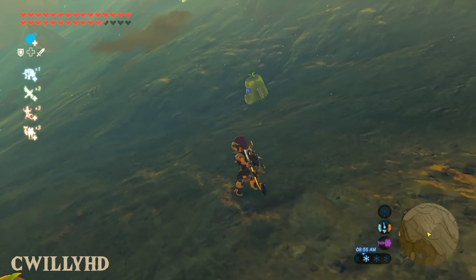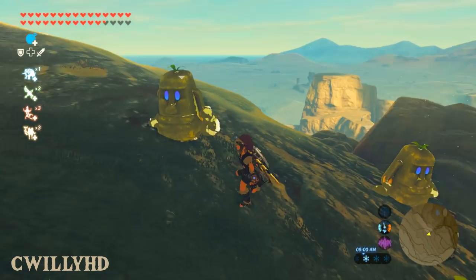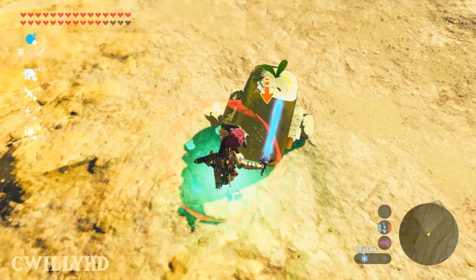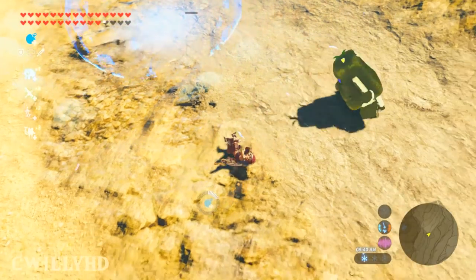Moving on to Mo-Eyes from Super Mario Odyssey replacing Pebblits — it's funny to see a herd of these guys walking around. They behave the same way and still need something like a bomb to defeat. These enemies are pretty uncommon, so why not spice it up when you do come across one?